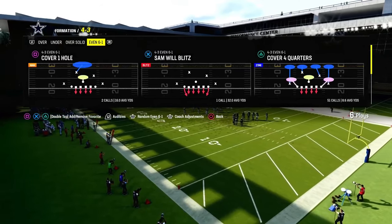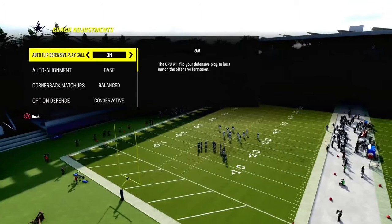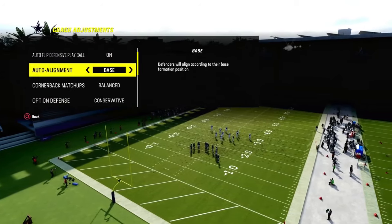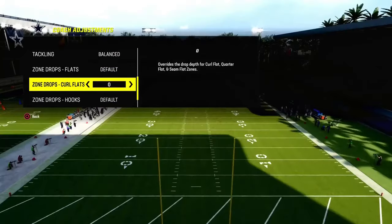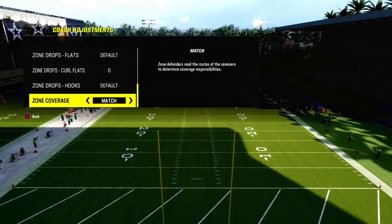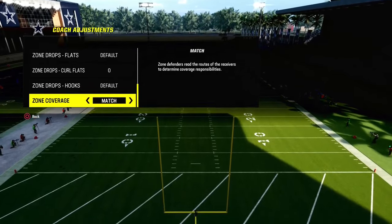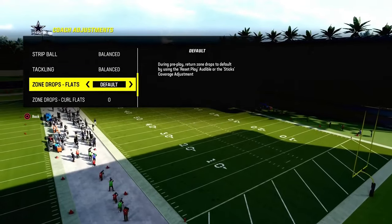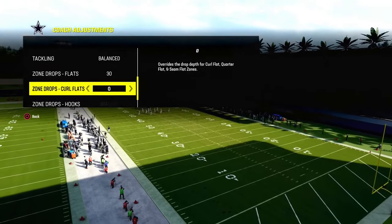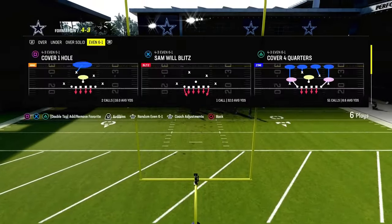The best run defense in Madden right now is Cover 4 Quarters out of 4-3 Even 6-1. One of the biggest tips I can give you for this defense — we're going to run it on baseline — is to put your curl flats on zero. That is going to significantly help you defend RPOs, help you defend the run, and help you play better defense in general. You can also put your flats on 30 if you want to play a little Cover 2 Mabel out of this.